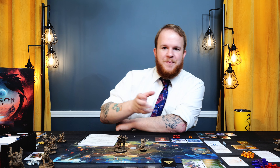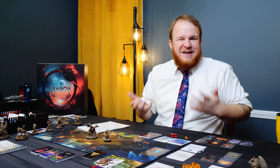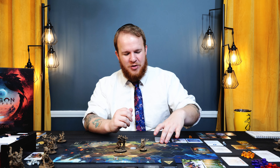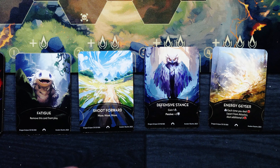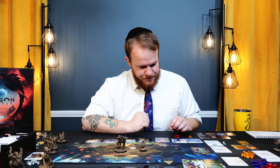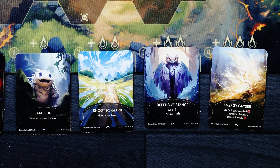So this is where the game gets interesting for the campaign — I don't need to beat him, I just need to chase him away. But because this is a one-shot, I kind of want to beat him, so I'm going to try to beat him up either way. I'm not going to use the smolder ability for now. Fatigue is the first card that comes out, then we've got move, move, move, shoot forward, defensive stance, and energy geyser. I rebuilt my deck with the available cards. Starting with 4 damage myself — probably not smart, but we're going to do our very best.